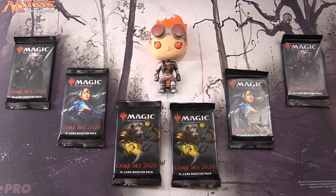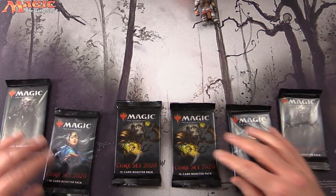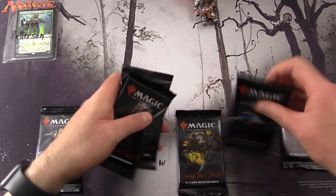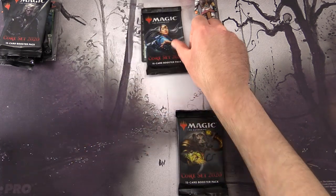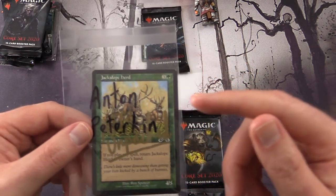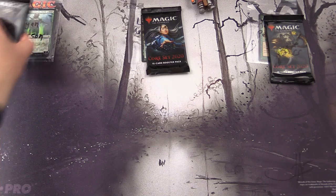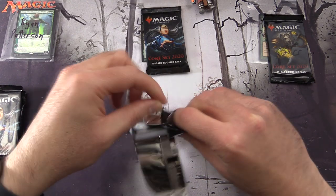Today on MTG Unpacked we're getting stuck into six more packs of Core Set 2020 for patrons, and with me to do the pack blessings we have Chandra here, so we're hoping she'll get us the crazy pulls we're looking for. Let's get the pack blessing out of the way and get started. We have Ryan Patterson - he gets four packs; next we have Lukas Gajasek, one pack; and finally Anton Peterkin, new patron, gets his signed Jackalope Herd card and one pack.